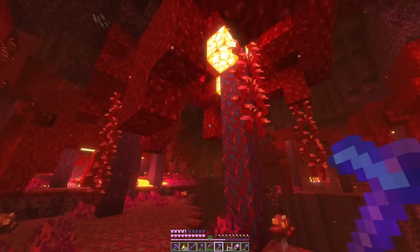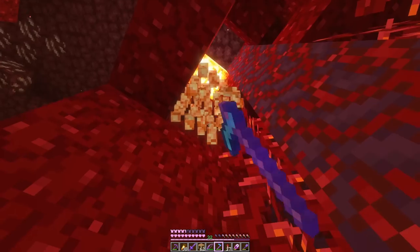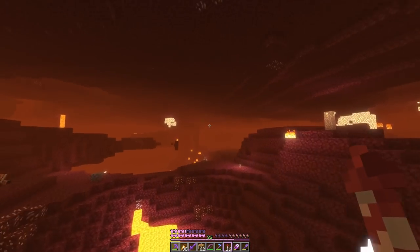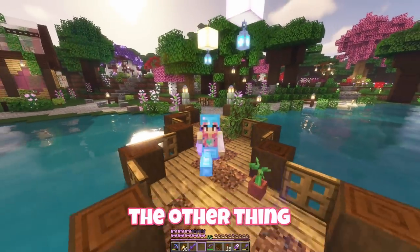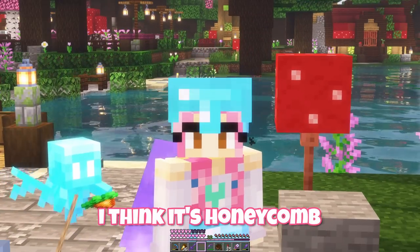And here's the forest with the glow lights. That's 33 lights, I think we're out. And then the other thing we need to collect is beeswax for candles — wait, is it called beeswax? No, I think it's honeycomb.